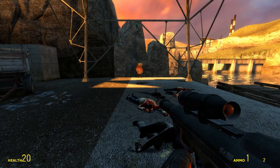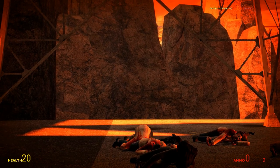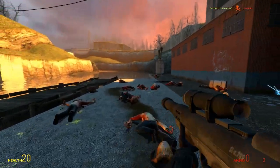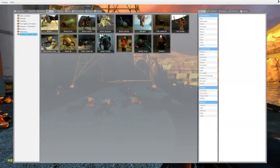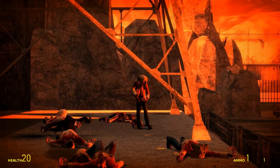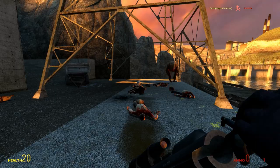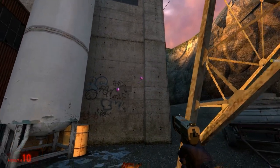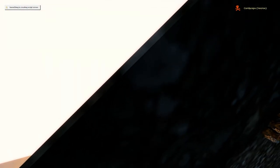Here we go — a sniper rifle! Was there actually going to be a sniper rifle in Half-Life 2? It works freaking amazingly. I don't know why they didn't put this in — I'm guessing they replaced it with the crossbow. Very, very nice, two zoom levels. Pretty cool.